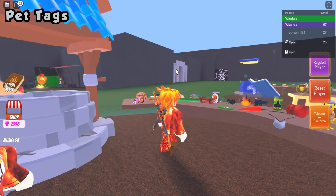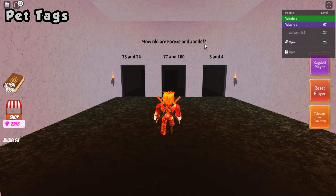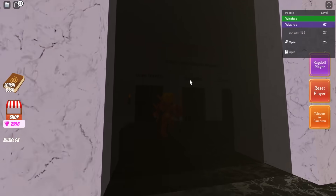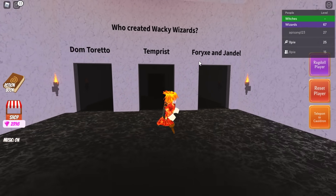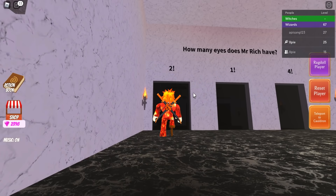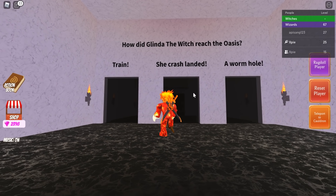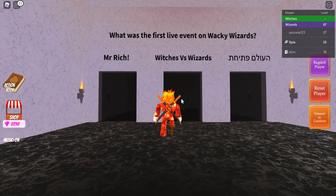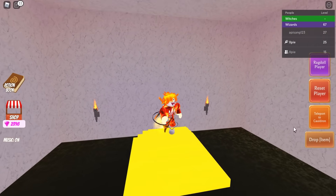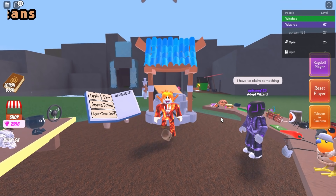For the pet tags ingredient, go to the white-looking structure near the spider cave and head inside — it's a quiz. The answers are: Jandal is 23 and his friend is 24; Wacky Wizards was created by Jandal and his friend; Roblox was created in 2004; Mr. Rich has one eye; Glinda the witch crash-landed to reach the oasis; and the first live event on Wacky Wizards was Mr. Rich. Collect the pet tags ingredient and teleport back.